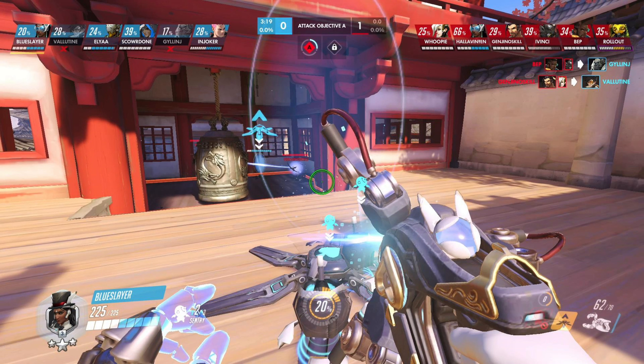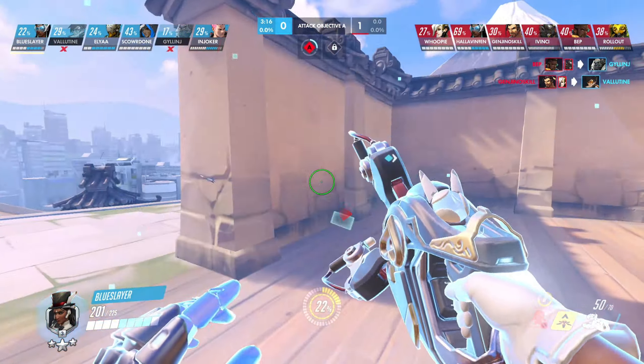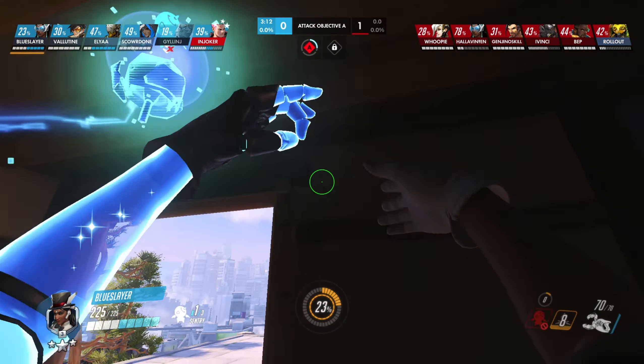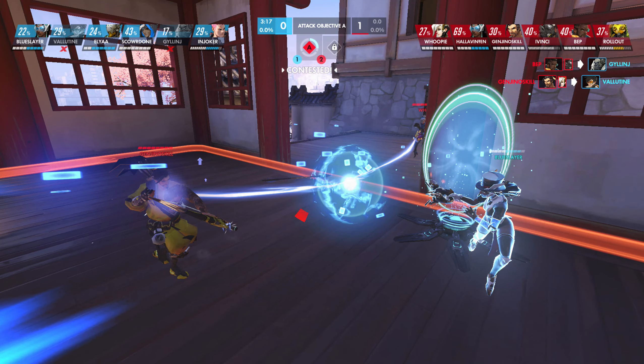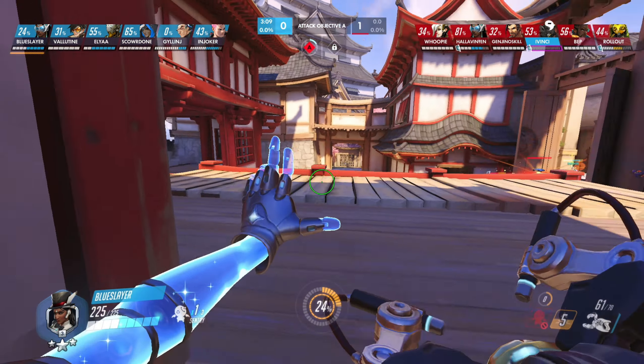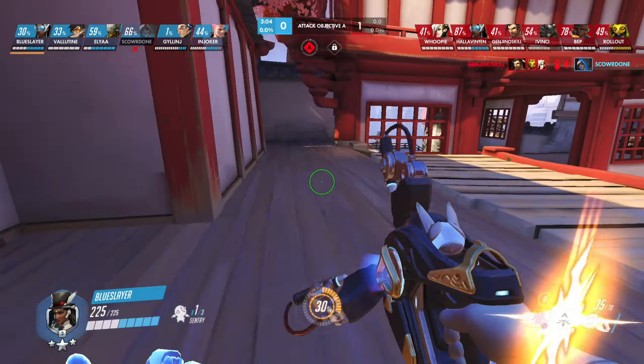You teleported the turrets — but why didn't you immediately teleport through with the right click charged? It is much easier to hit from close range; besides, while the turrets are still intact they slow down Hanzo, making him easier to hit. You missed the moment, and by the time you teleported, the turrets were already broken.